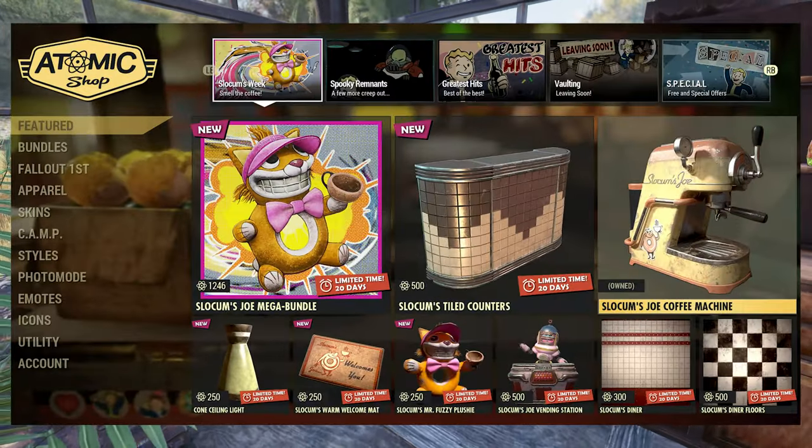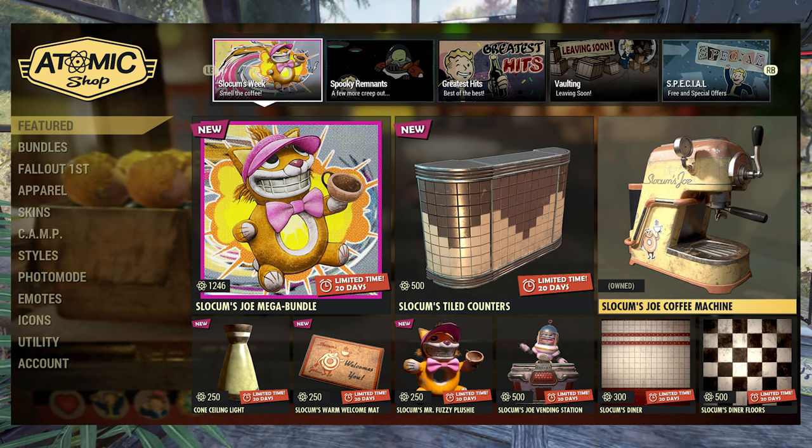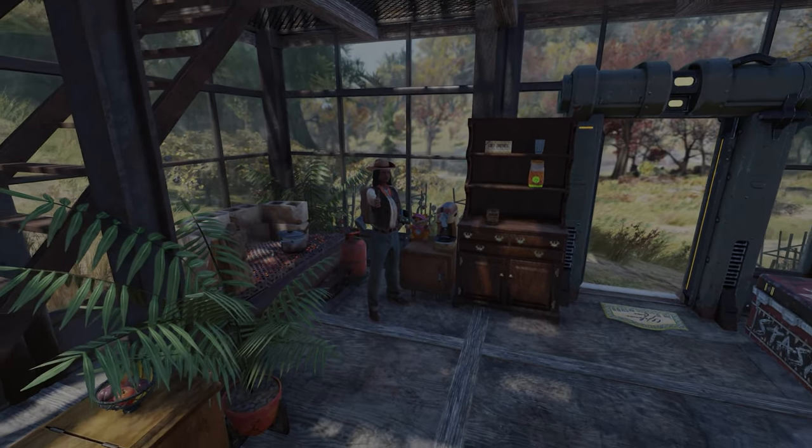To get your Slocum's Joe Coffee Machine, just head over to the Atomic Shop where it's available now, presumably only for this week, which is November 8th to 15th, and can be purchased on its own or as part of a bundle. I'm GG, and thanks for watching.